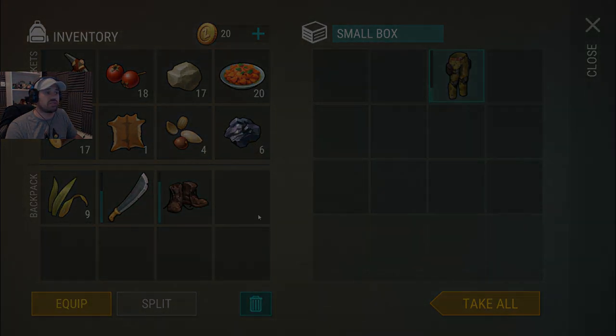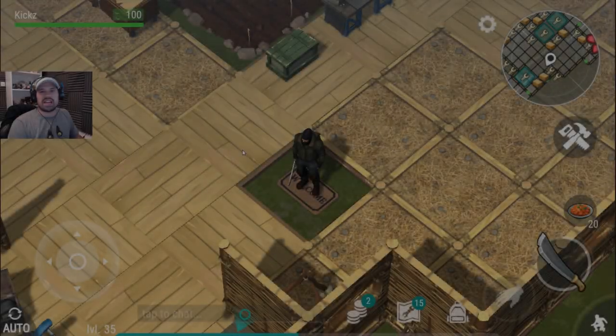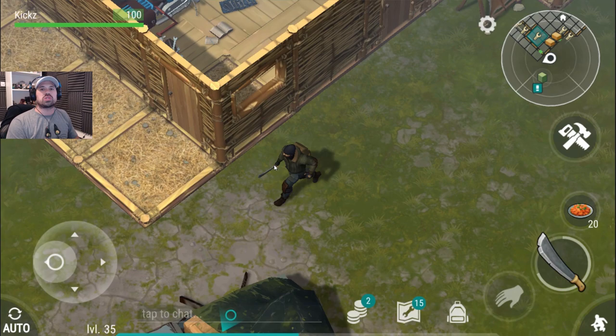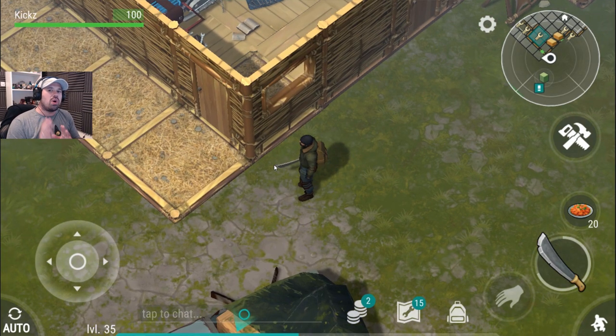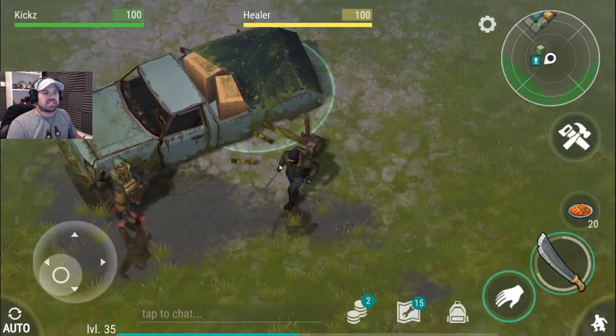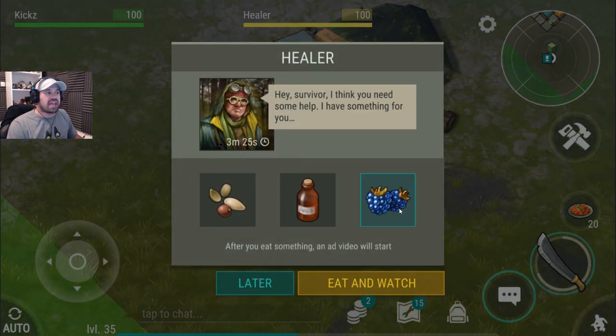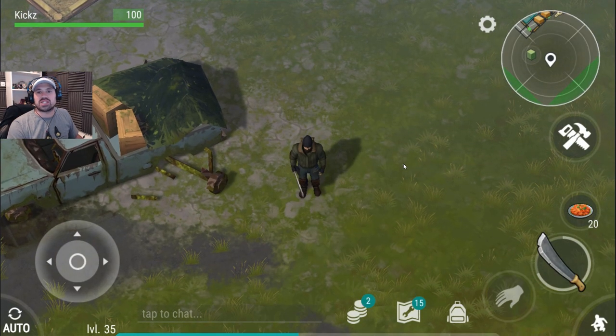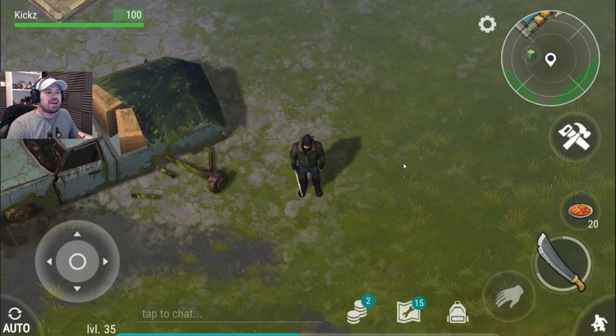Greetings guys and girls and fellow gamers, my name is Games for Kicks and welcome back to Last Day on Earth. Today we're going to focus on getting some weapons. I want to try and see if the buff we're going to get from the healer — that increases the weapons which he has on him today — also works on player housing. I just had to watch a quick ad to get the buff, and we're going to be off to player housing.